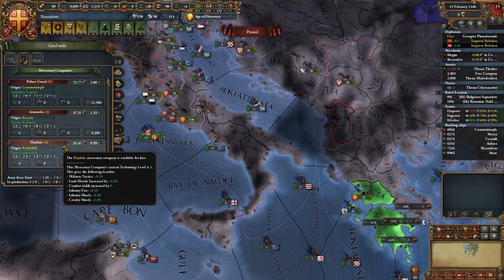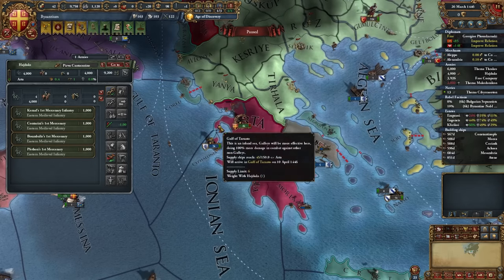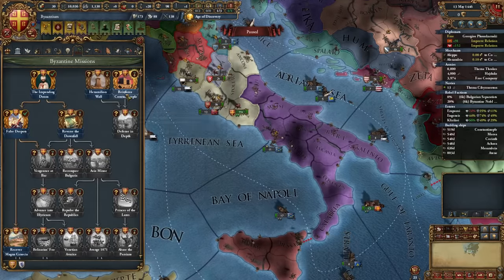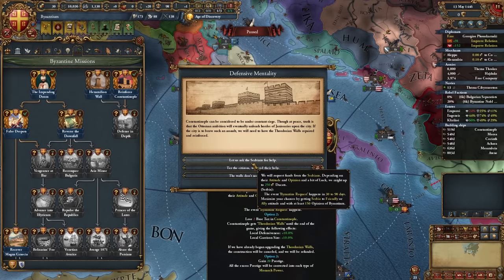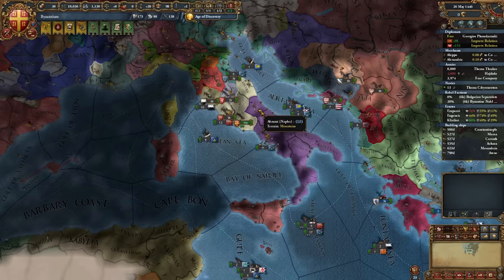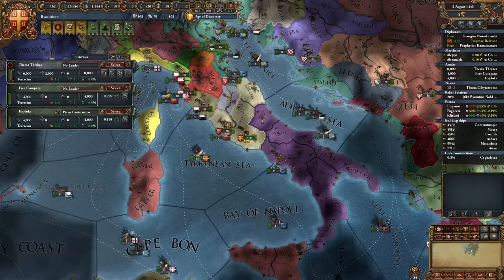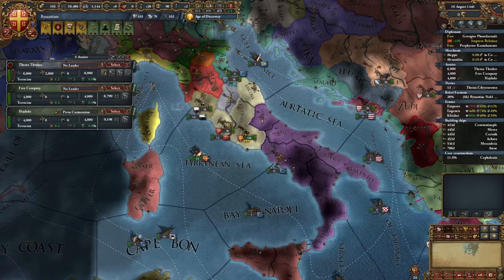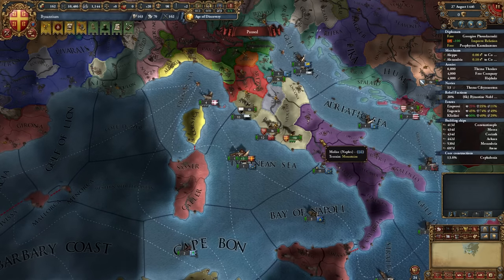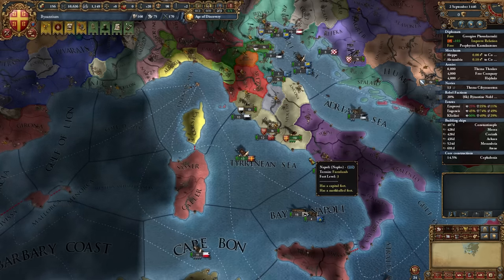I'm also going to recruit the Hatch Decks over here. Don't recruit any ships in this province because you need at least one place to get mercenaries recruited, and it's a reconquest. Now that my relations are above 150, I'm going to grab this mission here and hit 'Let Us Ask the Serbians for Help.' If lucky, they'll give you 250 — they gave me 100 ducats, which is fine. Now, I would make a backup, and if Naples doesn't get released by January 1448, I would reroll your game until he does.